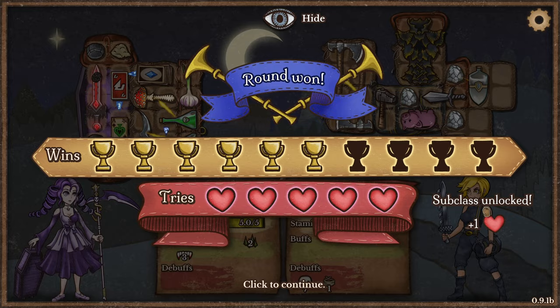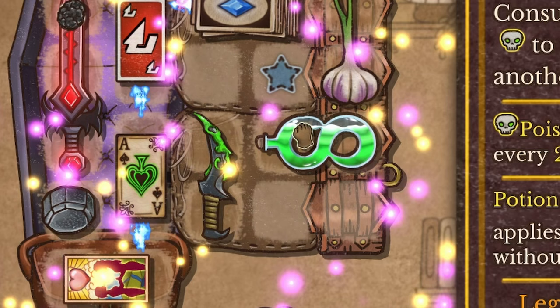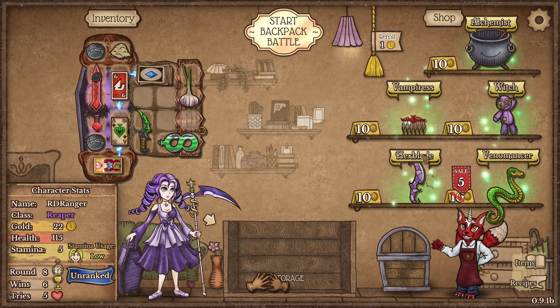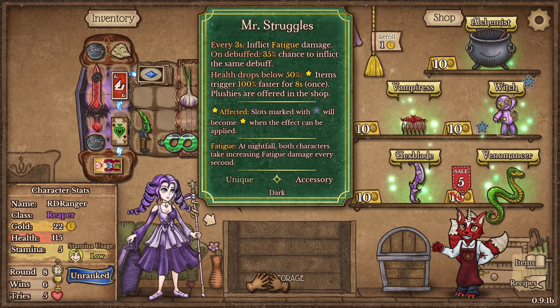Subclass? There are subclasses for these too? That's the strong pestilence flask — I'm the Hexblade Reaper, the Venomancer Reaper. So this is the subclass item — that's what it meant by unlocking the subclass. I'm learning now!